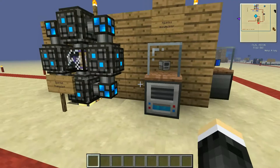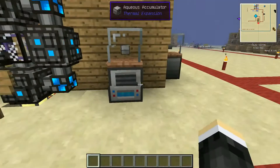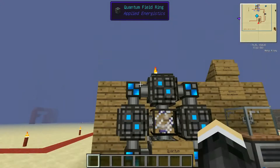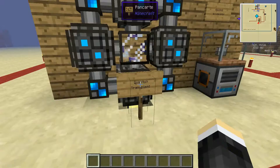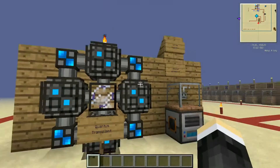The last mod is Thermal Expansion, and I use only one block from it. It's the Aqueous Accumulator. Normally you place it surrounded by water; it draws the water into the block and ejects it into the system.